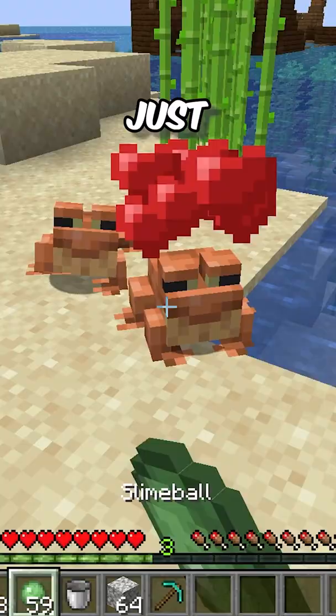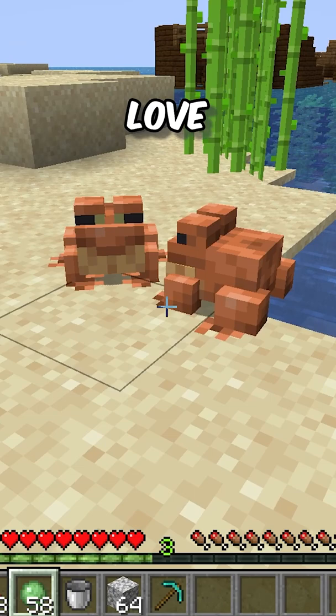Frogs — Minecraft's new mob — are pretty simple to deal with. Just get them some slime balls and they will enter love mode. The frog will quickly start searching for a close water source to lay the tadpole eggs.